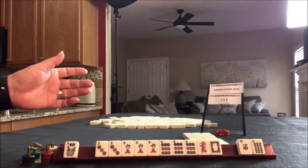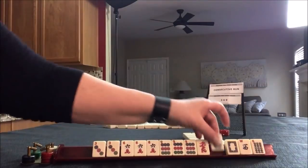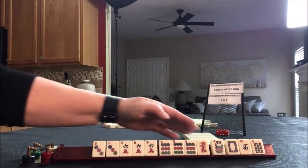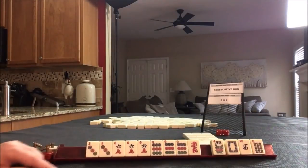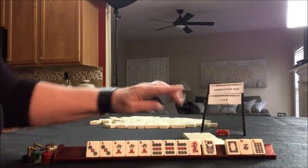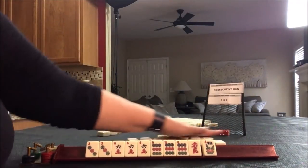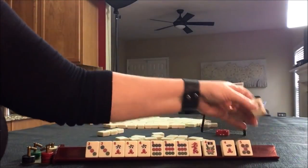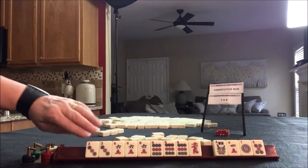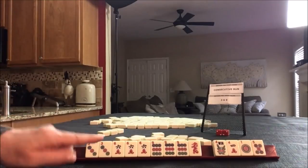I think it would be pretty safe to play the knitted hand: three, six, nine — dots, cracks, dots. Actually, the convention this year is kong, pong, kong, pong, so we really don't have to get rid of that six. For optional cross, because we have no gaps, I would risk passing a white dragon to get a full pass. No keepers. So we have four discards for 3-6-9 knitted — that would be the third hand down.